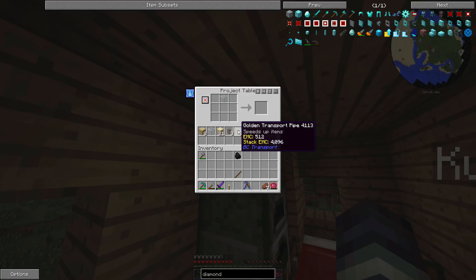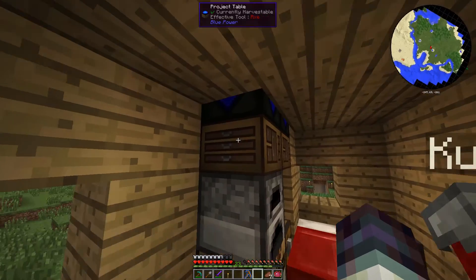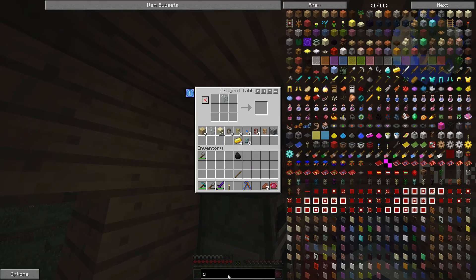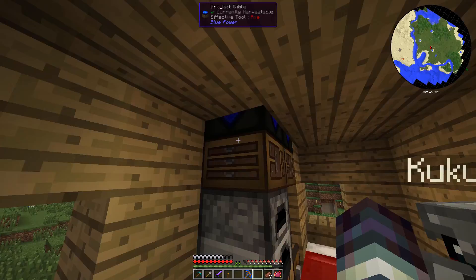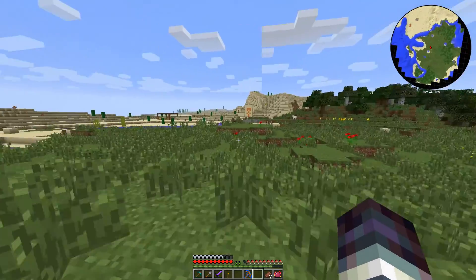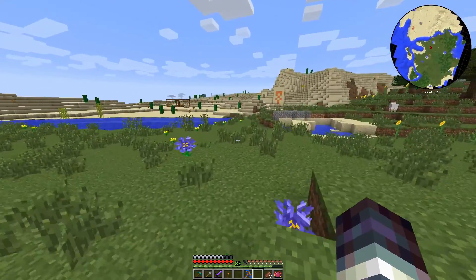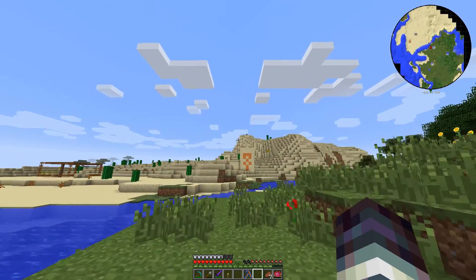That's all we need, but we need more golden transport pipes. So I'm going to make some of those. I'll grab the chests - eight chests. You get the chests, and I will get the pipes. Do you have the pipes? Yep.